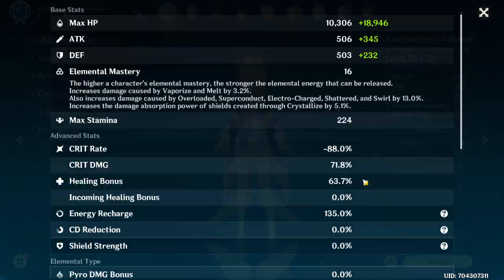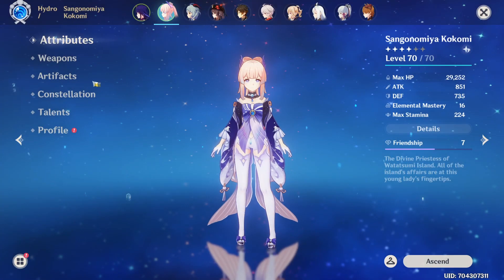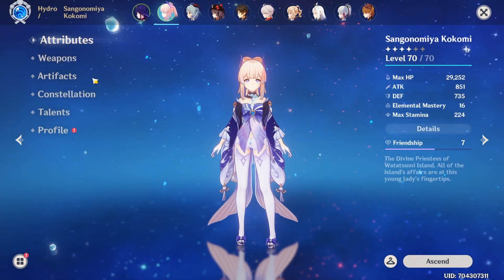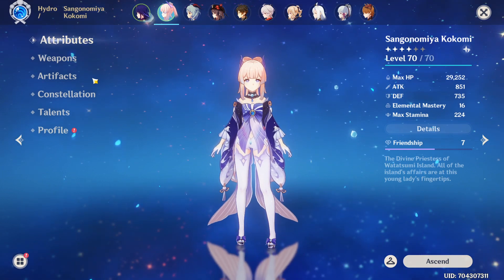Also, she can walk on water — I've never seen anyone actually do it with her, but it is what it is. Oh, and she can't crit — my Kokomi has a negative 100% crit rate. The flat damage is okay and usable.